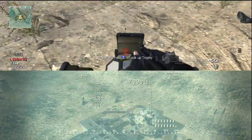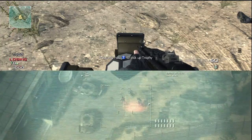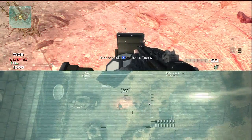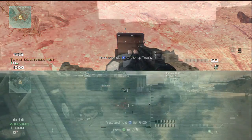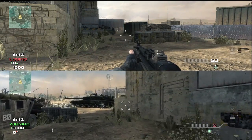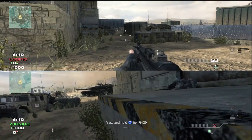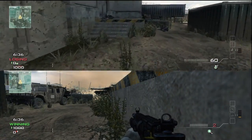Moving on to the next tip — this is just another benefit of the trophy system: Reapers, Predator Missiles, AC-130s, the whole nine yards. Obviously not bullets from an attack helicopter, that wouldn't work. But as you see, this guy is completely untouched. That is a great tip — use it when you want to survive Predator Missiles.